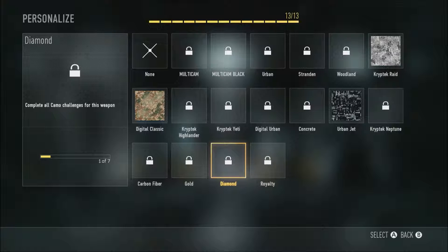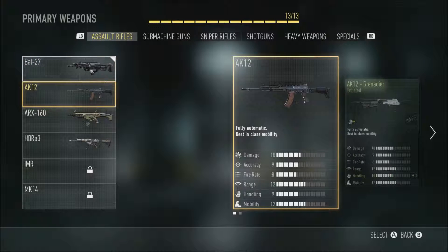Diamond is actually complete all camo challenges for this weapon. Royalty is complete all camo challenges for all weapons in this class. So what you're going to have to do is actually go for these camos and unlock them, and then you'll get Diamond on the Battle 27, and then all you have to do is go through another assault rifle.